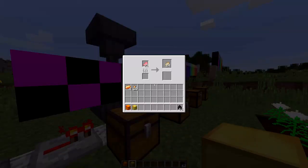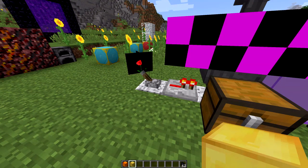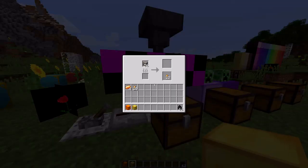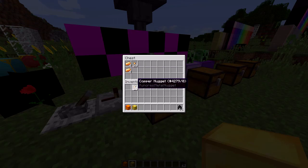It looks like both of these furnaces are finished, and of course you can automate them — they work just like a regular furnace. You can see I turned on that hopper, and it pulled out the ingots first, now it's pulling out the nuggets. The hopper has no trouble keeping up with what this furnace can do, since it takes about 20 seconds to smelt a single ore. And you can see there is a bit of randomization with the number of nuggets it gives you.